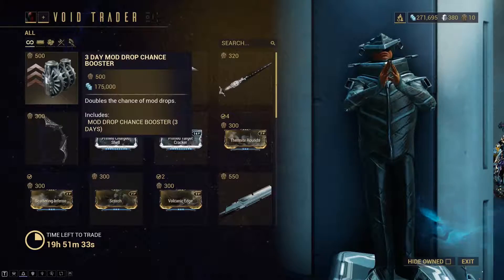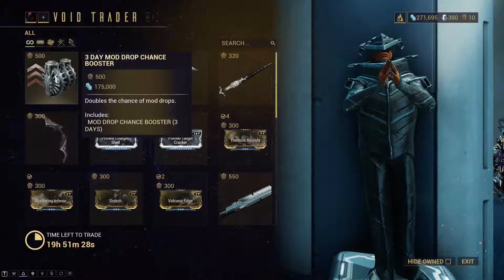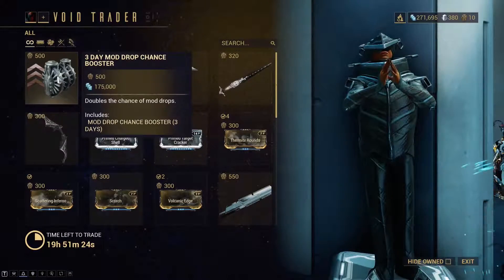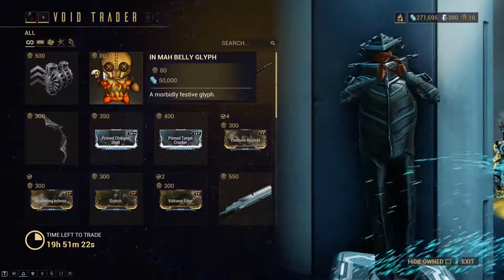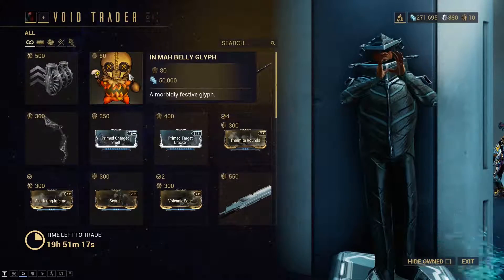Don't think it's very useful because it's only a chance — just like it says, a mod drop chance booster. So it doesn't double the mods you get, but just increases the chance of getting those mods. And here's the In My Belly Glyph, which is just a festive glyph for Halloween.